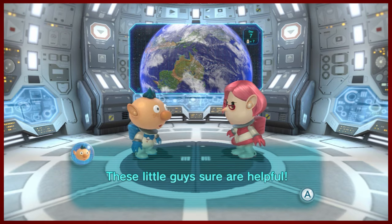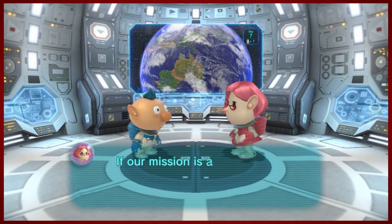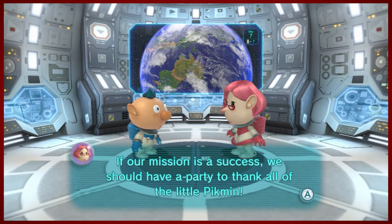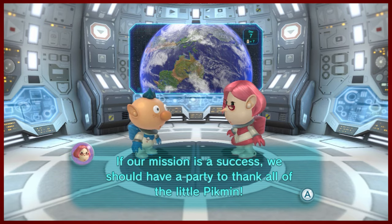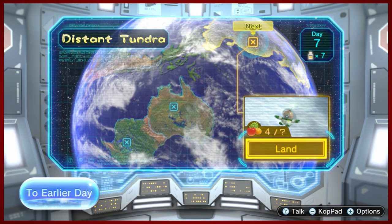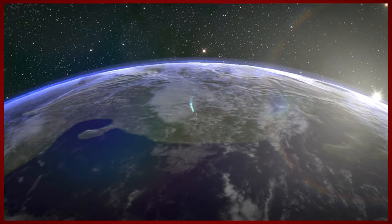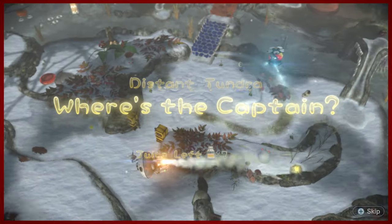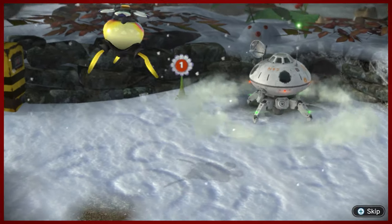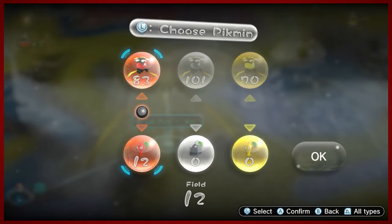Once again, it seems like Yellow Pikmin have saved the day — they helped out Charlie and now Brittany. I wonder what kind of party Yellow Pikmin would like. Probably something a little electric. So we're going to head back to the Distant Tundra. We're going to be here for at least the next two or three episodes. There's a lot to do in this area — it's pretty big, there's a lot of fruit. The last episode we achieved quite a bit, however we still have a lot left to do.